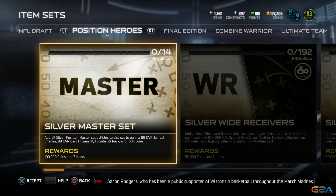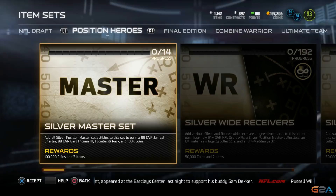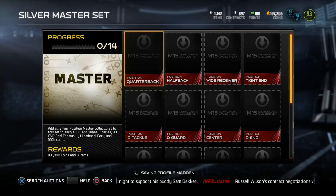I'm actually missing a lot from these promos. A 99 Jamal Charles came out — if you knock out the Silver Master set you get a 99 overall Jamal Charles as well as a 99 overall Earl Thomas, a Lombardi pack, and 100k coins. Wow.